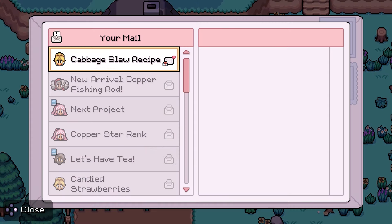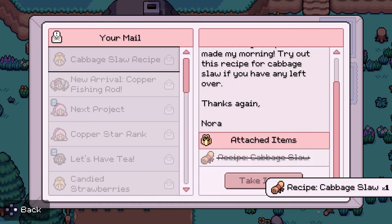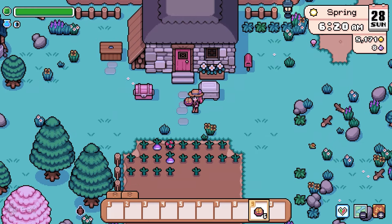Hello friends and fellow adventurers. Alright, we got some ale. Cabbage slaw recipe — that's good. That's what we learned about cabbage slaw. Let's learn this recipe. Wrong way.